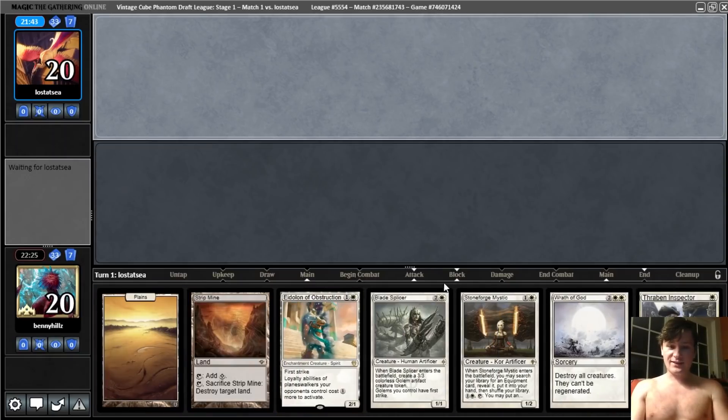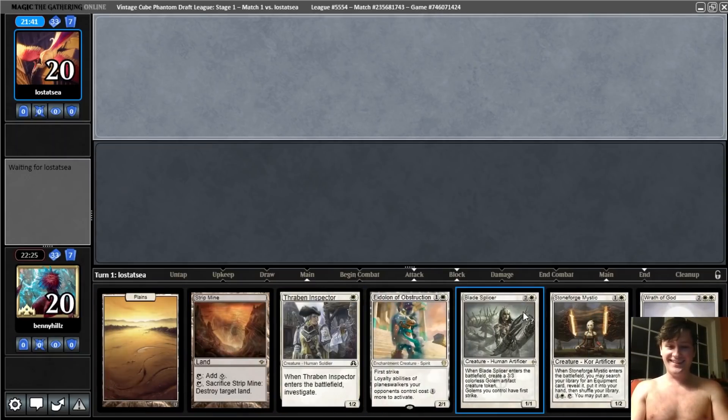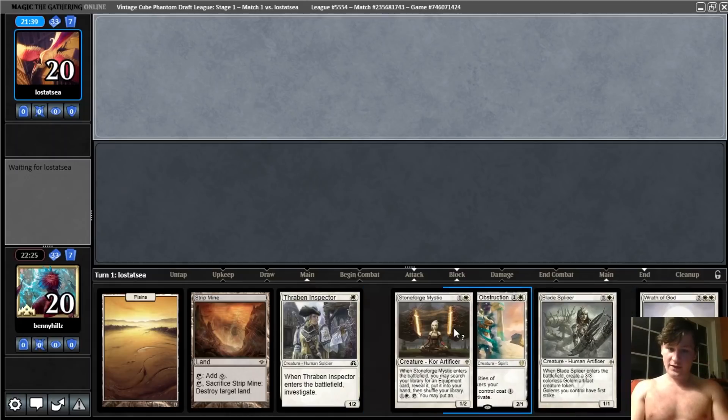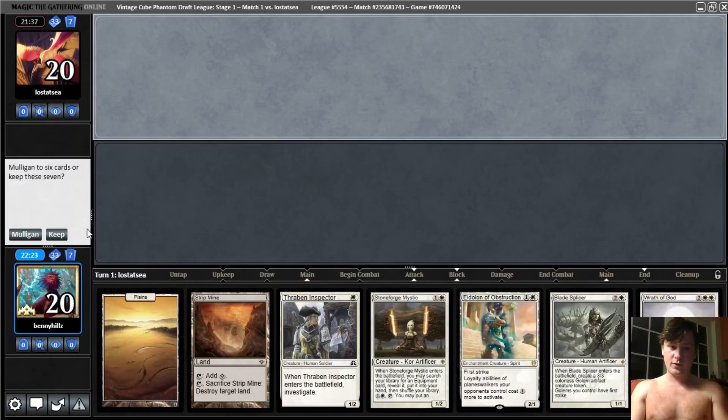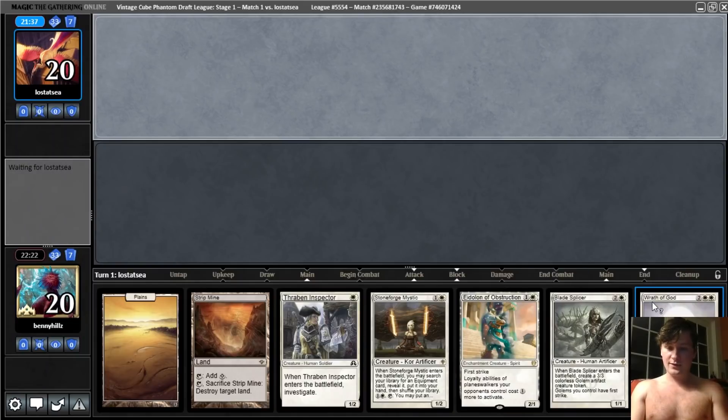Great hand here — the classic four creatures, Wrath of God hand. I like it a lot. I guess I do sort of wish we had a Skullclamp here if we're going for a more controlling game with a Wrath of God in hand. But really I only want Skullclamp if I have Wrath of God to catch up when we're behind, because Skullclamp does put you behind on board, and we're on the draw. We can go one draw.